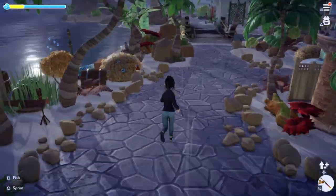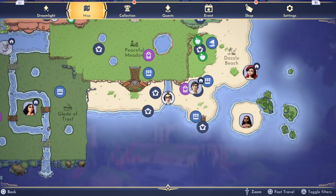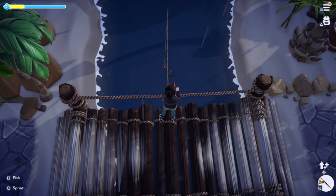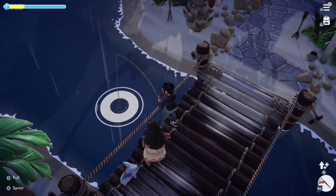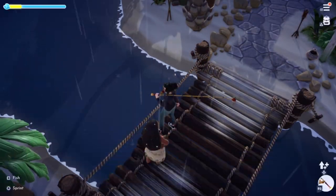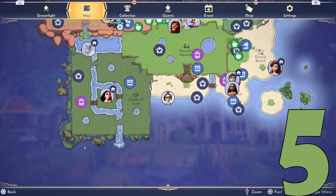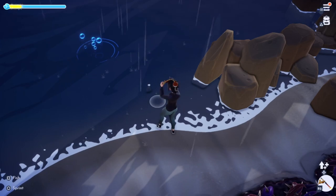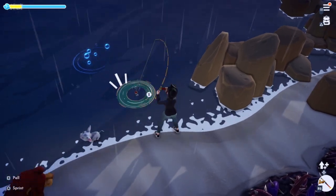Heading to number four for Dazzle Beach, it is going to be on the bridge that crosses from one side of the beach to the other. You can fish this bottle out from the bridge itself, so don't worry about trying to go around your decorations. For number five, it's going to be all the way on the left hand side of Dazzle Beach — go ahead and fish out number five.